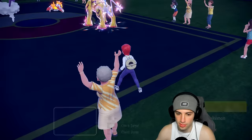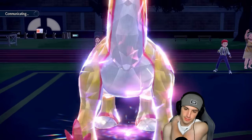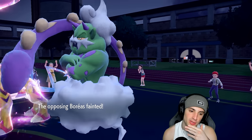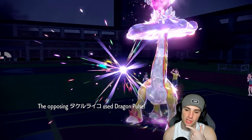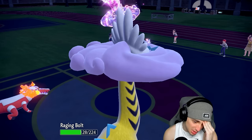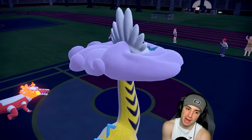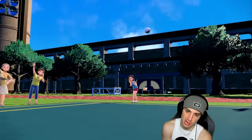I'm just going to Roar this Tornadus — and going for Thunderclap this turn to get rid of it. Thunderclap bop — see you later, get out of my face. Roar forces it out. He goes for Dragon Pulse — chips a bit of damage. Roar forces out pretty much everybody. He can bring that Pokémon back but I just don't want to deal with it right now.